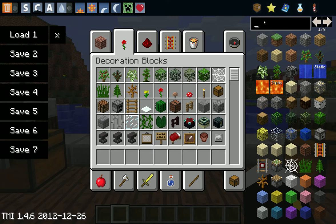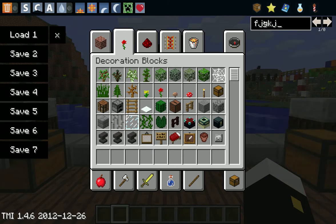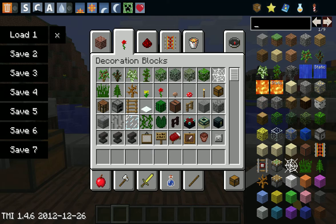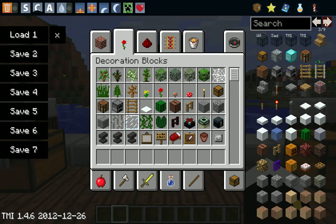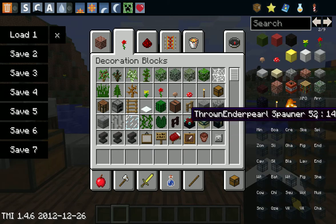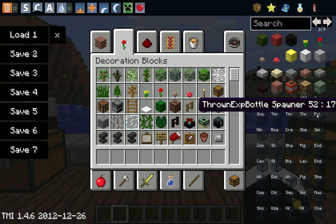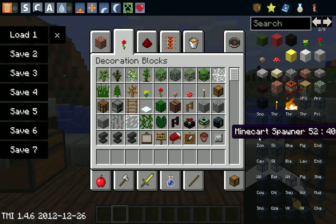You can also search for every single item in the game — except for the texture pack community item known as Ruby. You can look through the full list. There are a lot of spawners. You can get every spawner, including some random ones: XP orbs, arrow spawner, snowball spawner, ender pearl spawner, thrown potion spawner, thrown XP bottle spawner, primed TNT spawner, minecart spawner, and boat spawner.